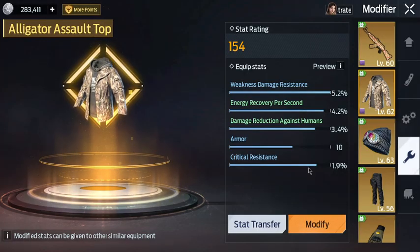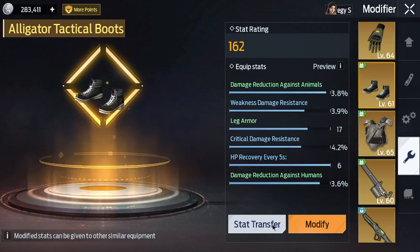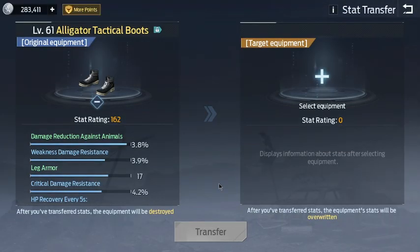To finish off the video, let's go over stat transferring. I made some shoes — they're not great, but just to show you how it works. Click on Stat Transfer: it shows the original equipment you're transferring from and the new equipment you're transferring to. Make sure the equipment you want to transfer stats TO is on the right-hand side, and the new equipment receiving the stats is on the left-hand side. Do not make this mistake — I've done it before and it was an absolute nightmare.